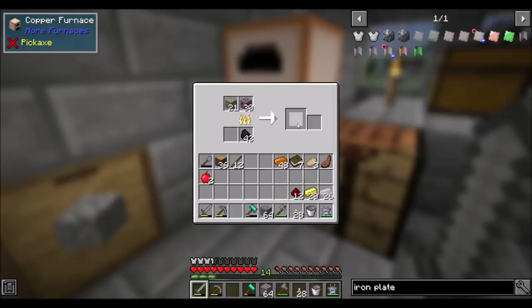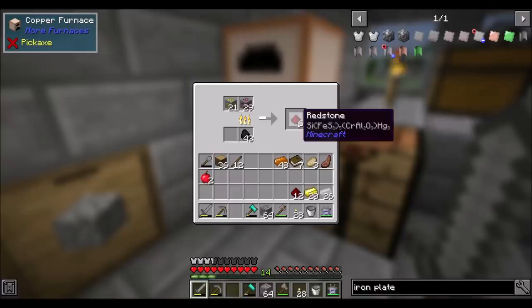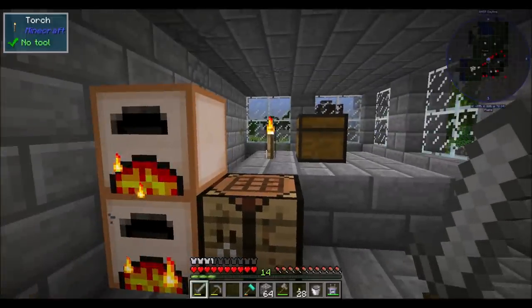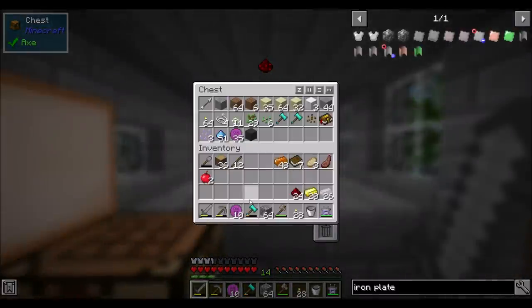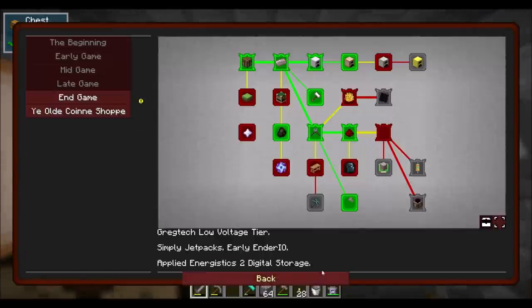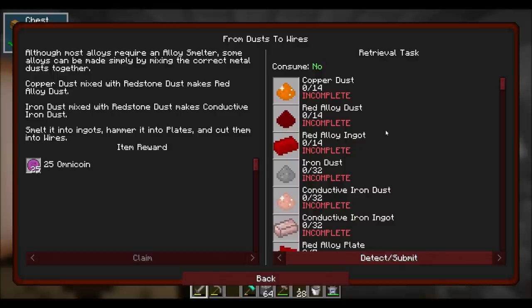So mining will definitely not be a huge part of this pack, which is cool by me. Like, you do have to mine, but seriously — did you see those veins? Yay, ding ding. That gives me more coins. So from here, we need from dust to wire. Although most alloys require an alloy smeltery, some alloys can be made simply by mixing the correct metal dust together. Copper dust mixed with redstone dust makes red alloy dust. Iron dust mixed with redstone makes conductive iron dust. Smelt it into ingots, hammer it into plates, and cut them into wires.